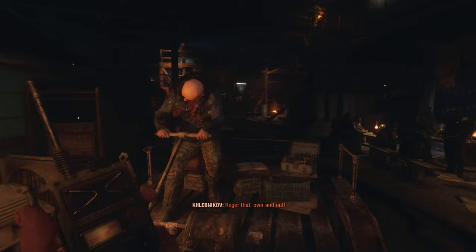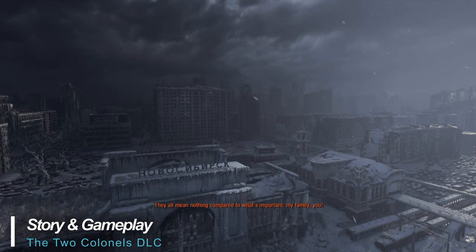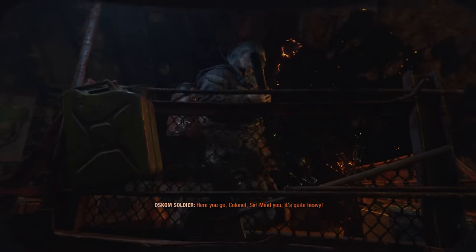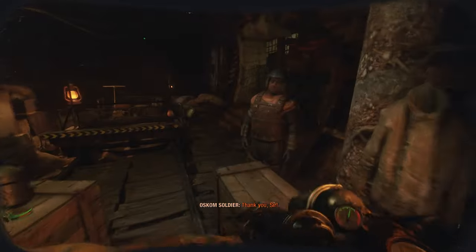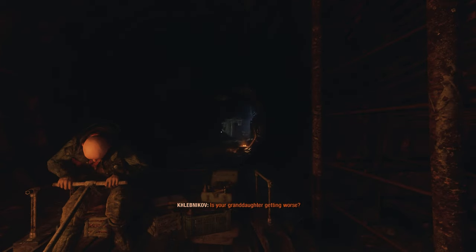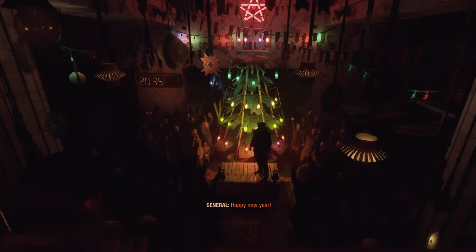This expansion is all about storytelling, highlighting the untold chapters unfolding during Artyom's absence in the metro. Gameplay has been simplified from the base game with the removal of the gas mask, flashlight, and other equipment. The story-focused experience forces the gameplay into a very linear, traditional metro style with a heavy focus on cut scenes and additional storytelling.